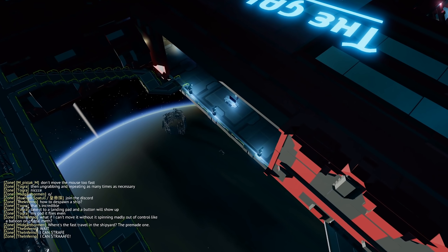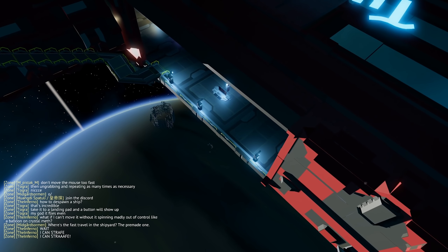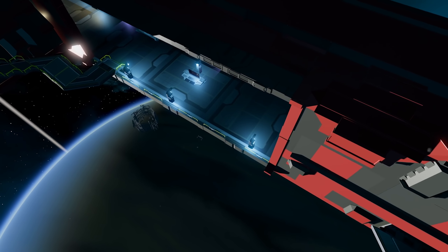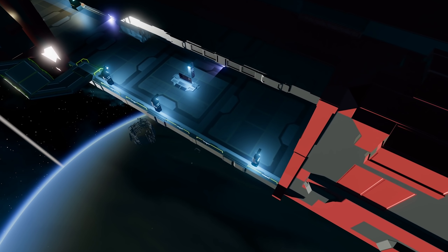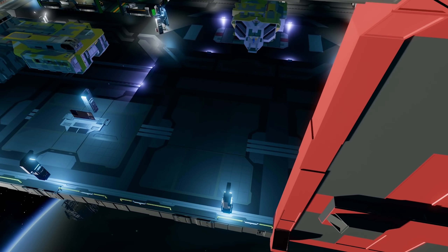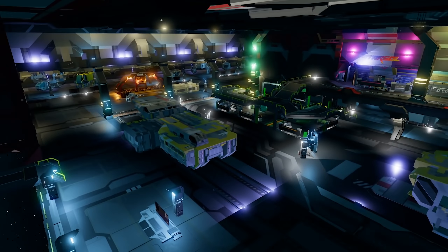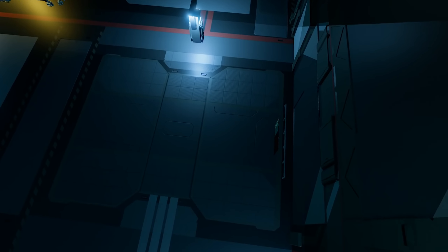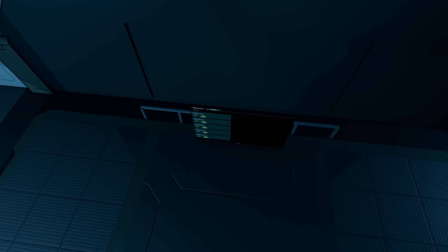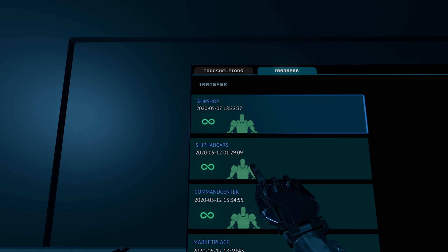Over here on the other side of the ship shop there's yet another respawn terminal. Once you've registered all of these terminals it allows very fast travel between all the station areas. Coming in here we'll see even more ships for sale as well as more parts shops you can buy from. Jumping down, as we get closer we have another terminal — this one will be the ship shop terminal.